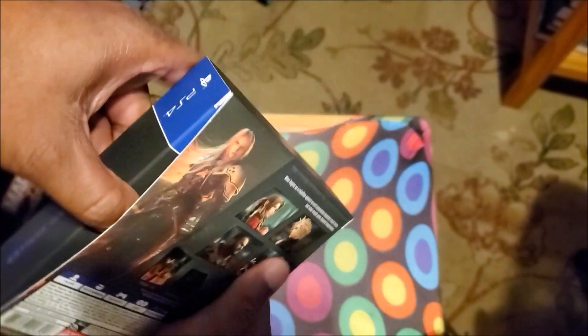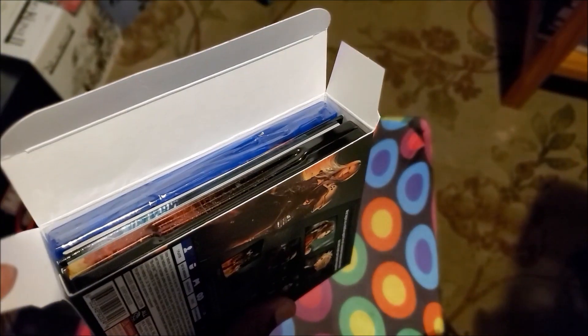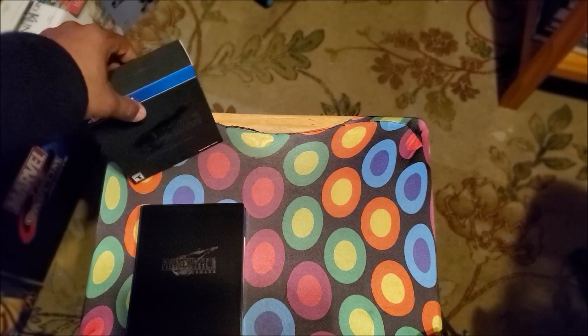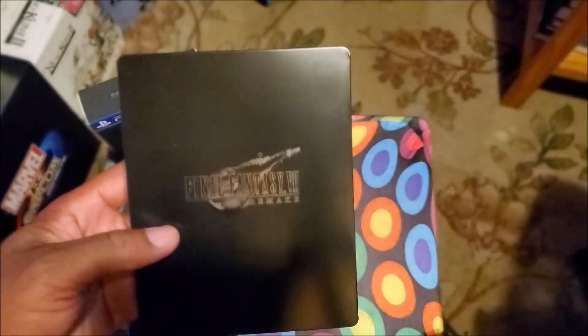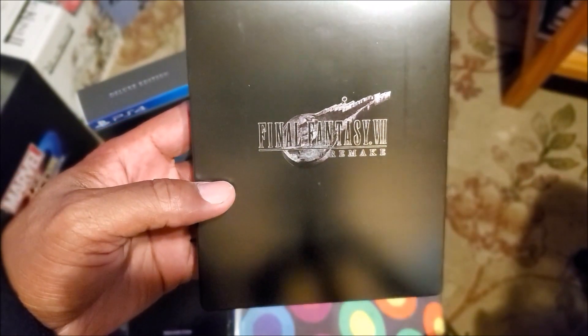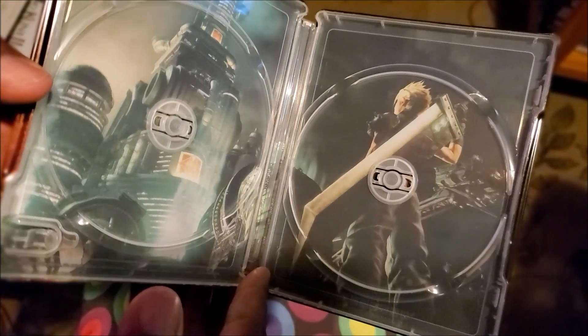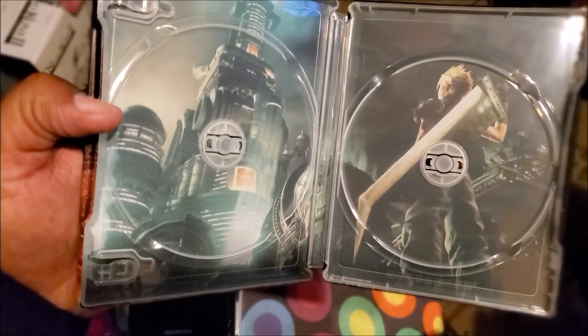I guess we open it from the side here — I don't want to tear up my box, I like my box to stay nice. First, we got the steelbook case. That's the back, I believe, and there's the front — that bad boy is nice. Let's open it up. There's a spot for both discs there.